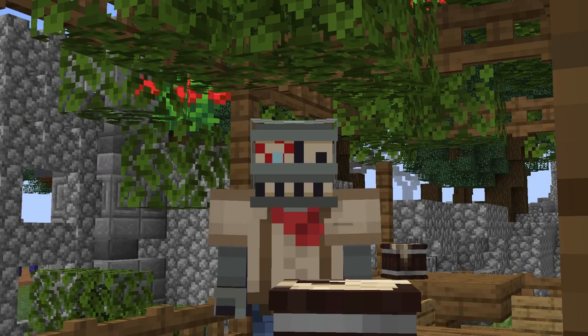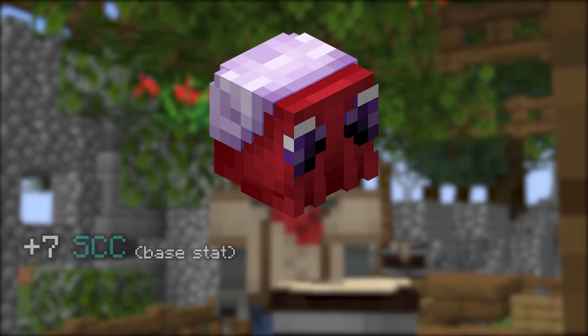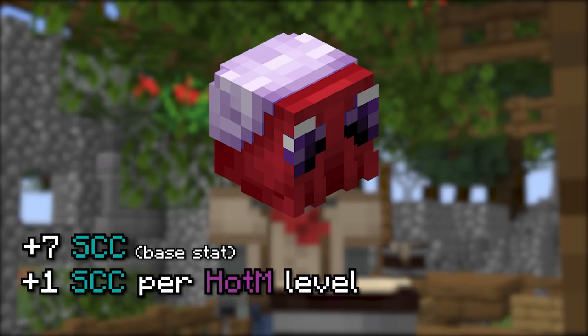Let's get into the stats now. Ammonites are fishing pets, and for good reason. At level 100, they'll give 7 sea creature chance as their base stat and an additional 1 sea creature chance for every Heart of the Mountain level you've unlocked. This means that at max level, this perk will also give you 7 sea creature chance for a total of 14, which is not bad at all.